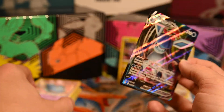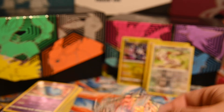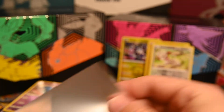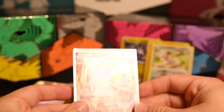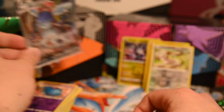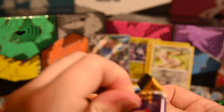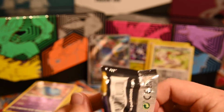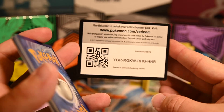There are a lot of good Eeveelutions in this set. The ETBs come with 65 sleeves so you have enough to make a whole deck — I'll sleeve the Glaceon VMAX in one of these Glaceon sleeves. I'm getting into collecting, so I don't know — maybe one day I can do a collection video for my personal collection of what I have that I'm keeping sealed and not opening.